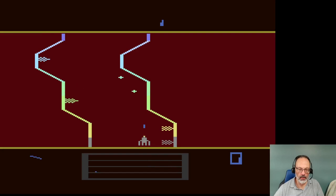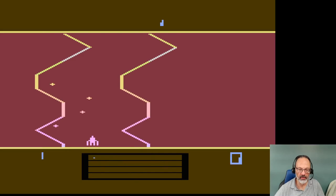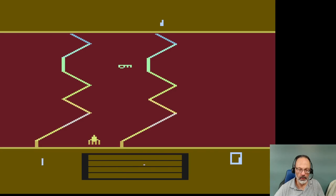Actually, I have the instructions up here. Let me just flip over to that real quick. F5 to press a play level — that's VIC-20 and Commodore 64.